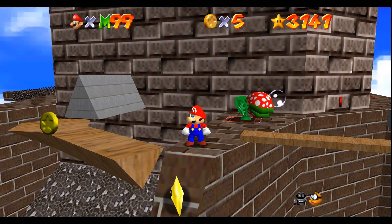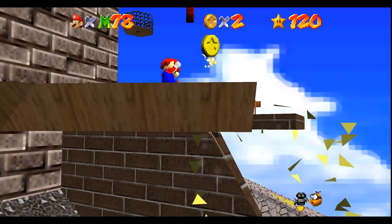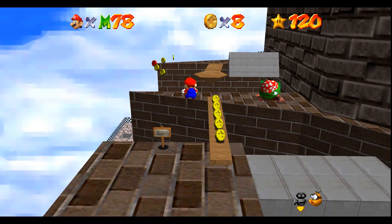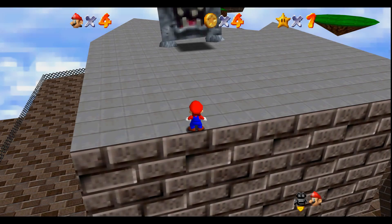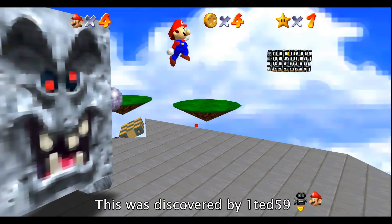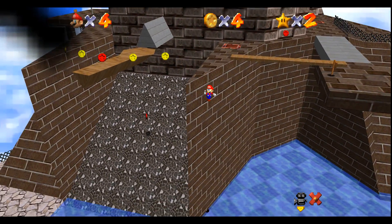Up until now, there were three methods known for collecting the star 'Blast Away the Wall' in Whomp's Fortress. You can collect it the intended way using the cannon to break the corner of the wall. You can perform a very precise ledge grab on the corner which pushes you into the star's hitbox right away, a method commonly referred to as cannonless and used in most speedruns. Finally, in the Japanese version of the game, you can abuse a glitch called Time Stop to make the corner floor intangible by performing a wall kick off the Whomp to store its text and then reaching the star without touching the ground.